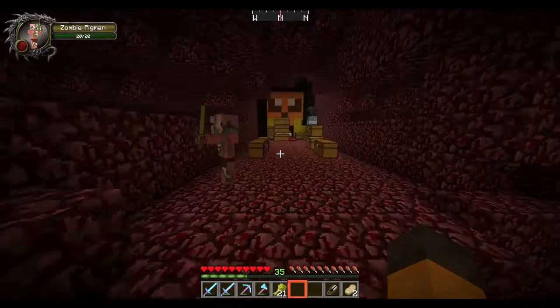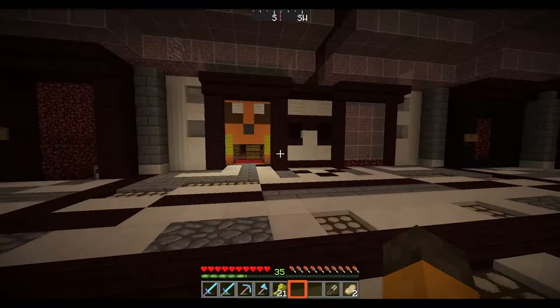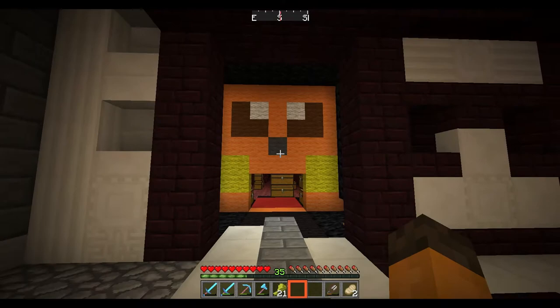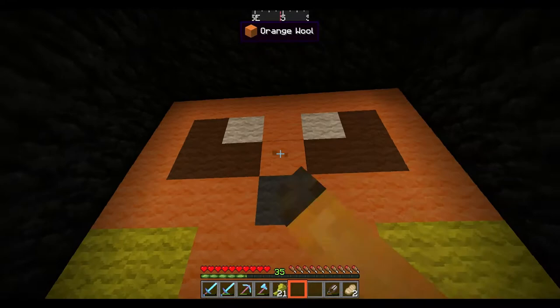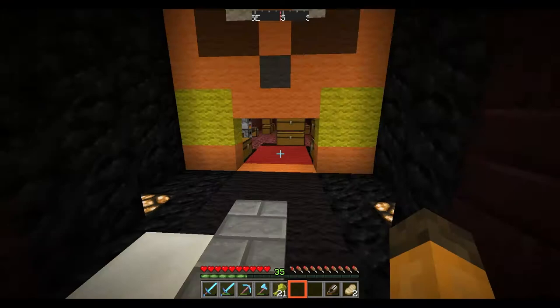Hey everybody! Welcome to another episode of the Pudgy Pixar, episode number two of the second season. I won't put season two in the title anymore since it's a waste of space and YouTube doesn't like long titles. I'm going to show you my nether entrance — I kind of resorted to a 7x7. You can see it's four, five, six, and seven across and seven down, and it looks good. If it goes eight it's not really symmetrical.